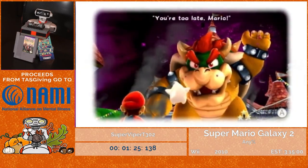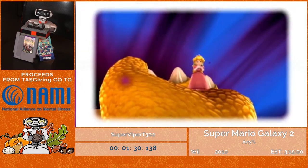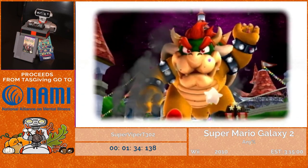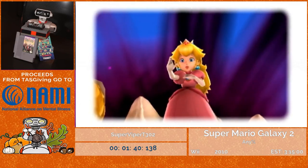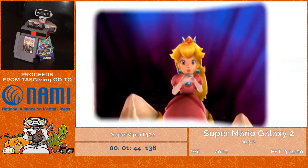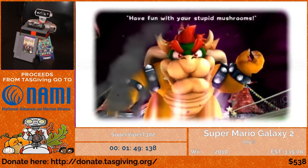Another interesting exploit with slopes is that the slipperiness of a slope is actually affected by how far it is from the camera. If a slope isn't too close to the camera, it won't be slippery. This will come into play for a skip about two hours into the run, but for the most part you won't be seeing either of those exploited too heavily.